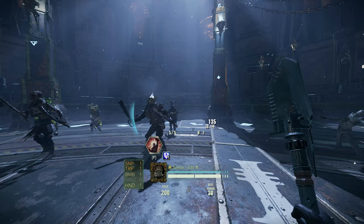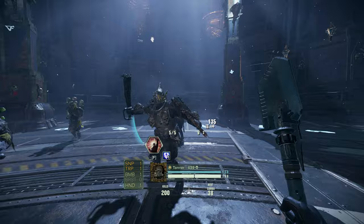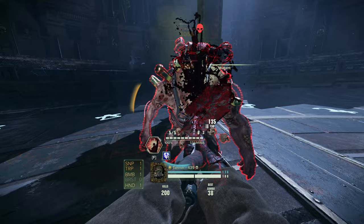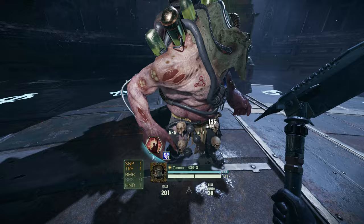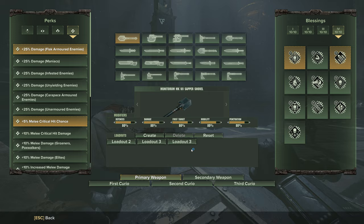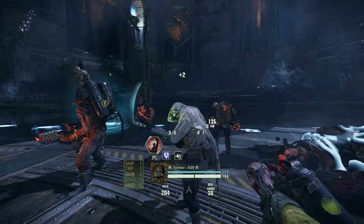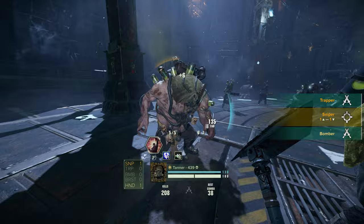Here's why weak spot damage really matters: without it, you can't one-shot mutants. Mutants have exactly 18 health. So not only do I think melee weak spot damage is a genuinely great perk in the first place, it allows you to one-shot mutants, which means this weapon can one-shot every single special in the game.